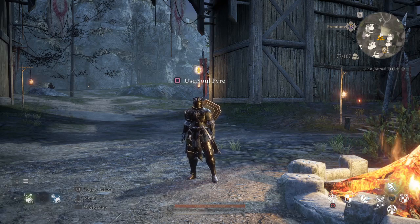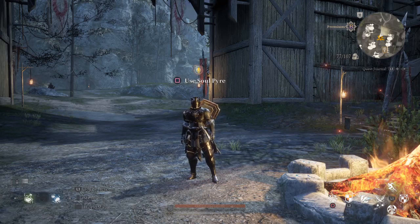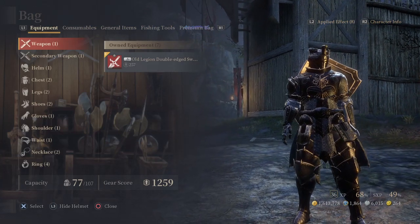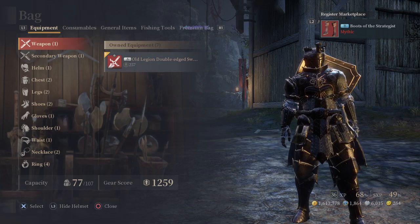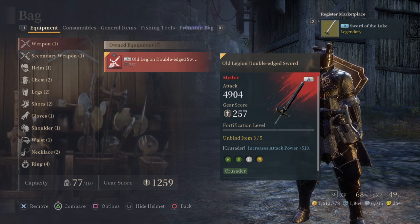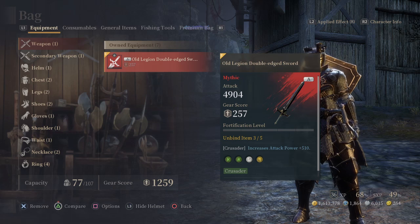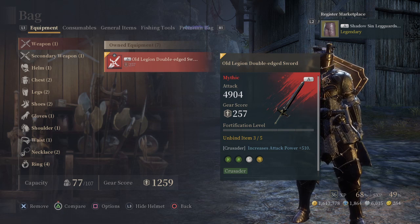S weapons and gear just came out, and you can also earn ascendant weapons. I'm going to show you the new way to be a Crusader. I haven't got the S weapon yet, but I have got the A weapon — the Double Edged Legion Sword. I recommend going for this first, then trying for an S weapon.